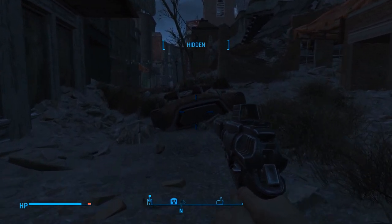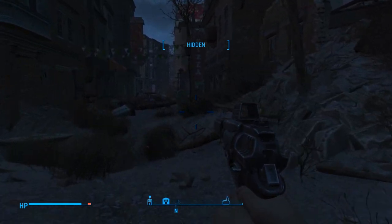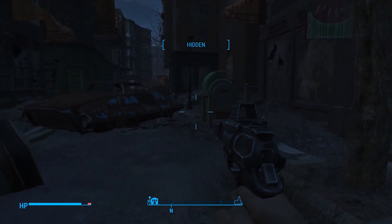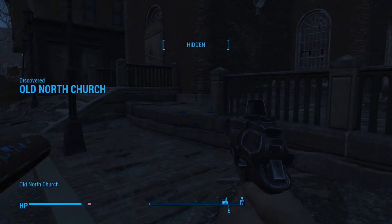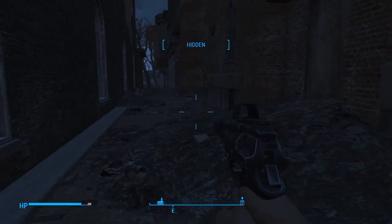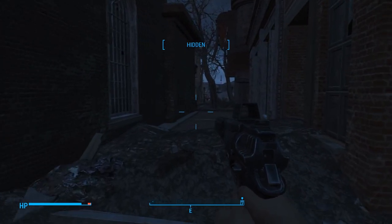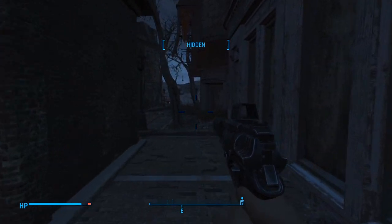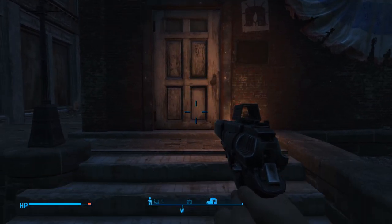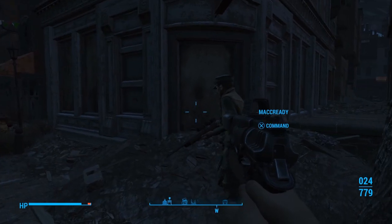We're going to come down this way, and the Old North Church is going to be off to our right here. Taking a right — right here. This is the Old North Church, we're just coming in through the back. We could have gone a little further and come down to the front, but why? It's not a big deal. Here's the entrance to the Railroad headquarters — jeez, that's a mouthful for me to say today.